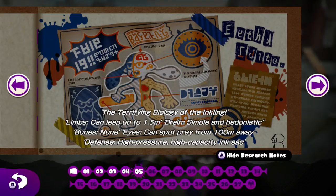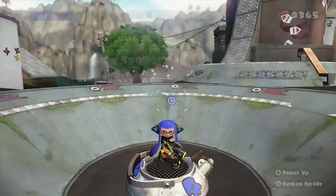The terrifying biology of the inkling limbs: can leap up to 1.5 meters. Brain: simple and hedonistic. Bones: none. Eyes: can spot prey from 100 meters away. Defense: high pressure, high capacity ink sac. Oh, where is the ink sac? I think it's in his or her hands. Wow, this looks kind of scary.